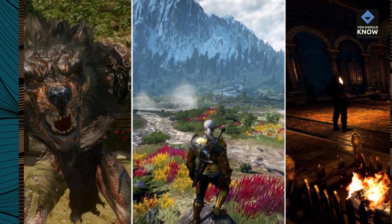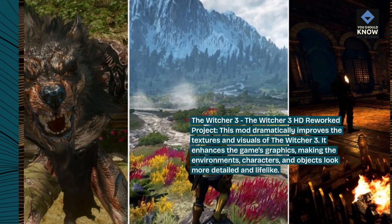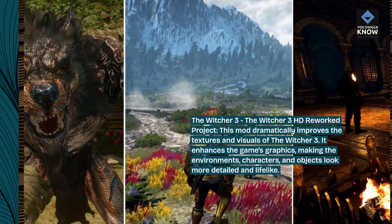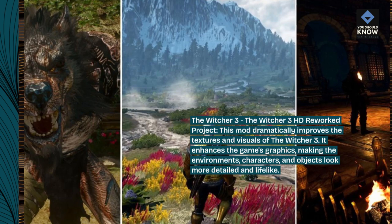The Witcher 3 — The Witcher 3 HD Reworked Project. This mod dramatically improves the textures and visuals of The Witcher 3. It enhances the game's graphics, making the environments, characters, and objects look more detailed and lifelike.